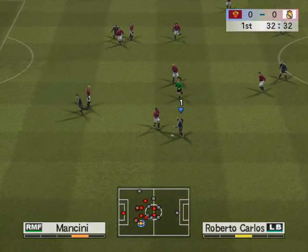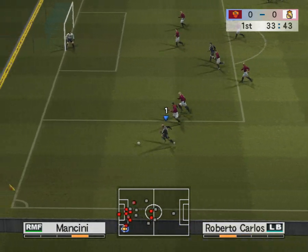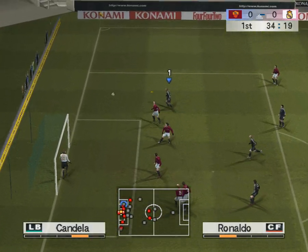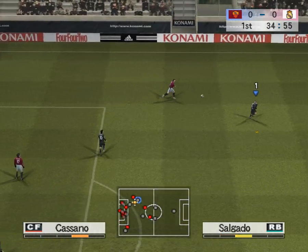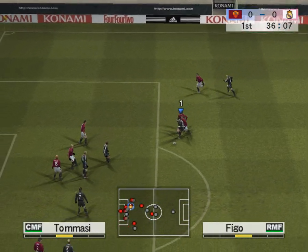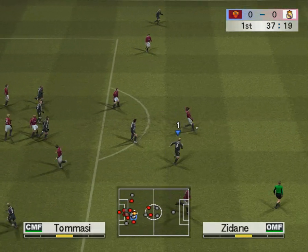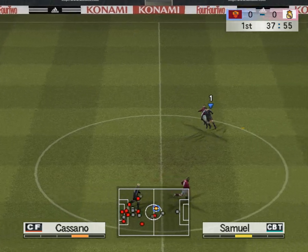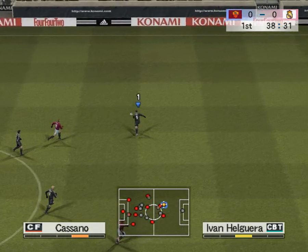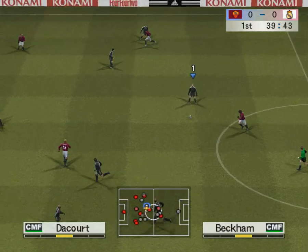Zidane. He's off down the left wing. The cross is towards the middle. Headed away. Tries to lift it over the keeper. Lays it off first time. Knocks it forward. Beckham.